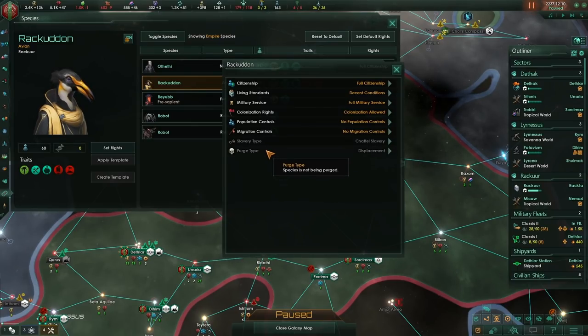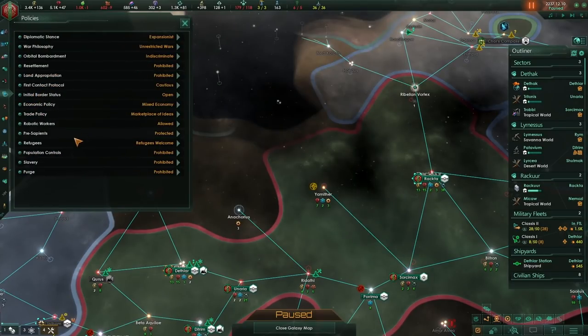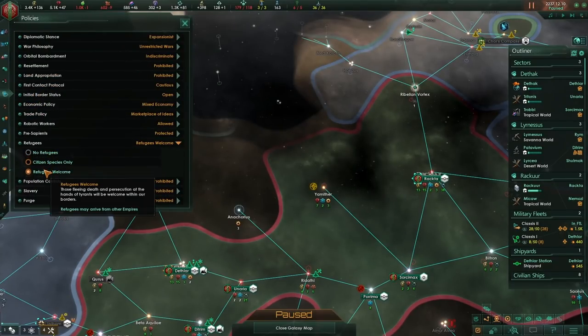Purge type — purge can be quite important for aggressive species. You want to be careful with when you purge because as you purge a species, depending on the purge type, you'll force refugees. As refugees move to neighboring empires, if they have their refugee policy set to accept, those refugees will be granting intel on your empire — about 10 intel per pop. So it's very easy to get near-perfect intel on a determined exterminator by setting refugees to welcome.